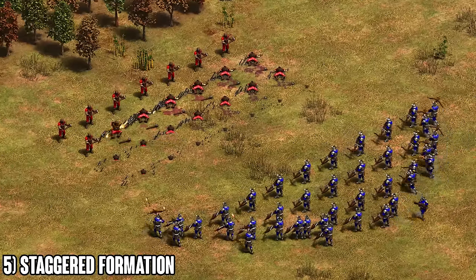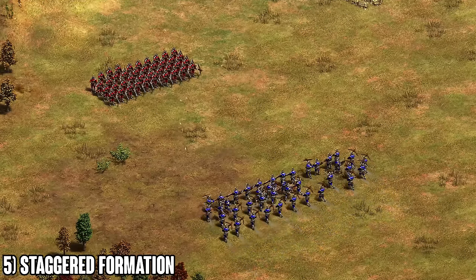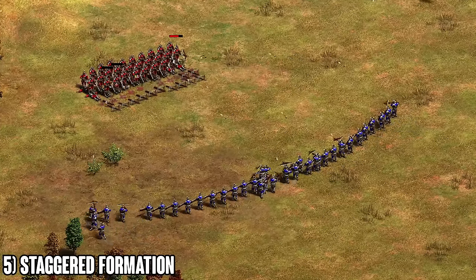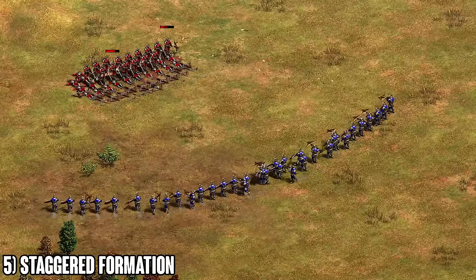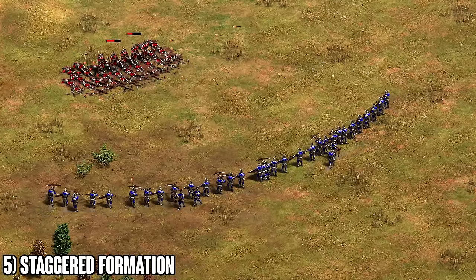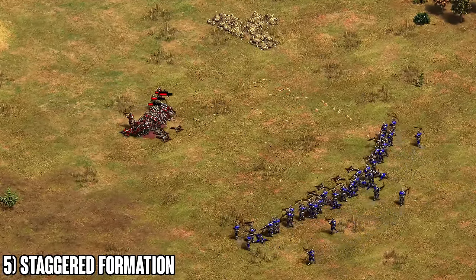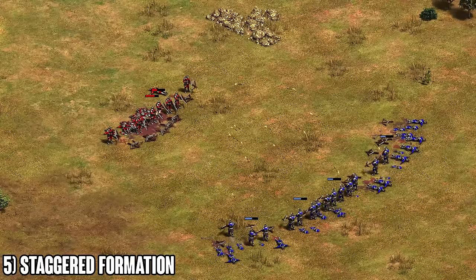If you want to spread your damage and avoid overkill, you patrol in with your army in a staggered formation. When your units get in range — patrol a little bit further away — they create a concave where they're spread out at max range and shooting at different enemy units. This spreads your damage across multiple units, reducing overkill significantly. If your opponent patrols in line formation while you use this concave trick, you will win that fight with equal resources pretty much 10 out of 10 times.